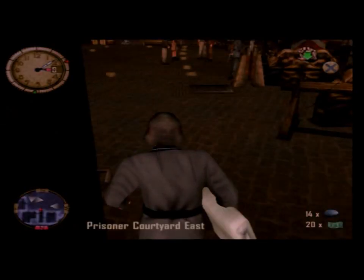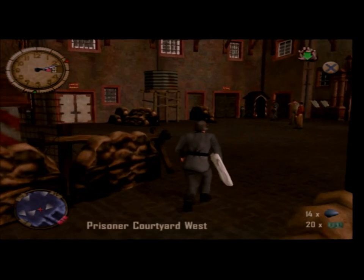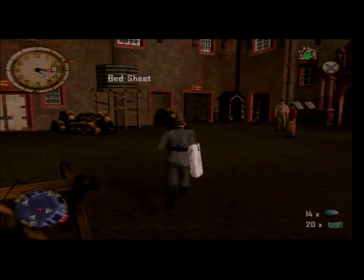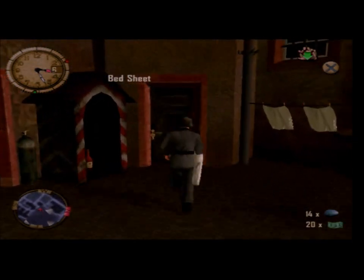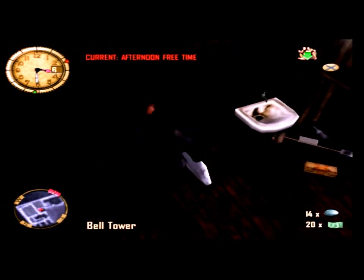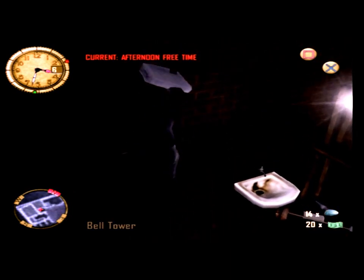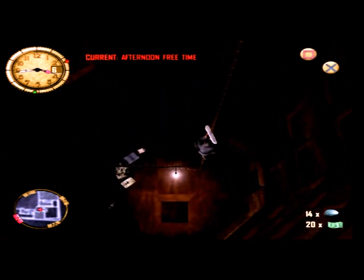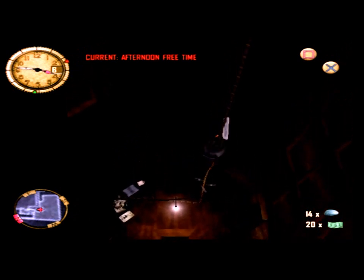Turn around. Now, if we wait a moment, that guard over there will turn around. And now run into here. Yes, made it. That was a lot easier than I thought it was going to be, actually. So we made it past the guards, and now we go up here. Climb up, get up here.